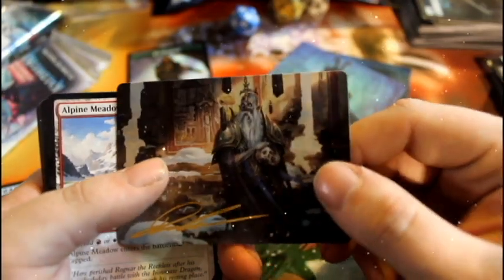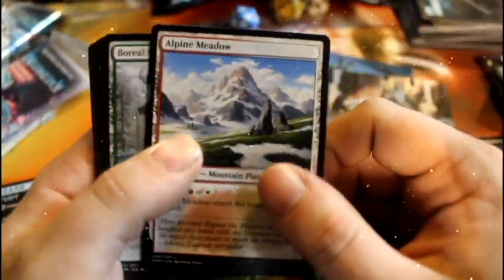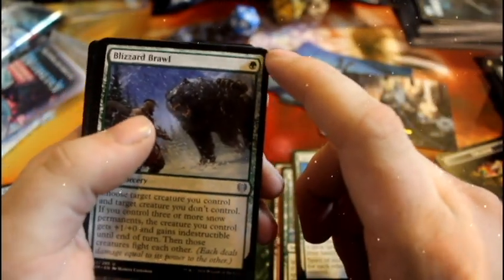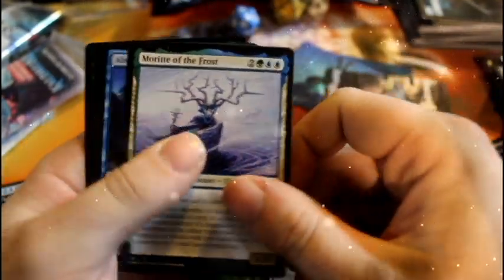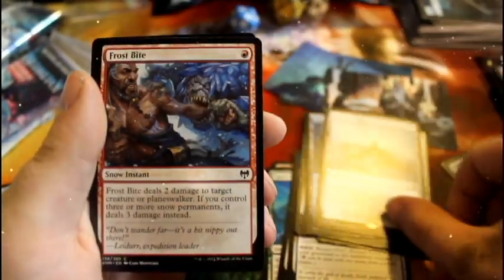Number three out of five set boosters. We have a gold-signed art card for Narfi Betrayer King — I'll keep that. Alpine Meadow, Boreal Outrider, Spirit of the Yellow Bear — all uncommons, this is a good pack. Blizzard Brawl, Narfi Betrayer King, Ice Bind Pillar, Moria Frost, Absorb Identity, Lajar Mirror Lake. Our rare is Faceless Haven, we have Frostbite, and a Foil of Comus Faithful.